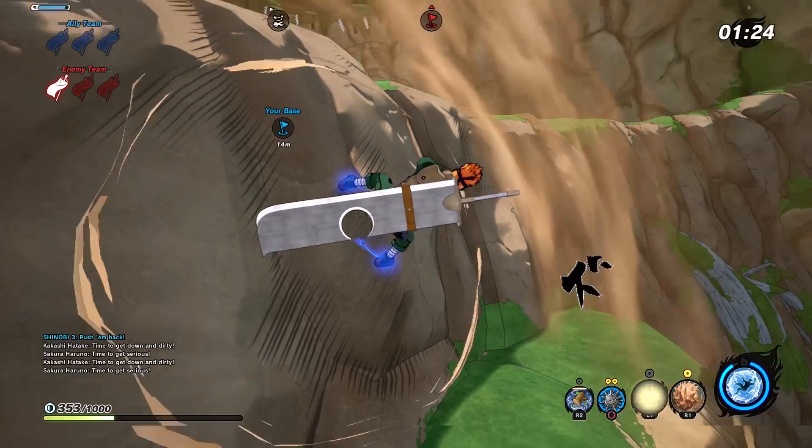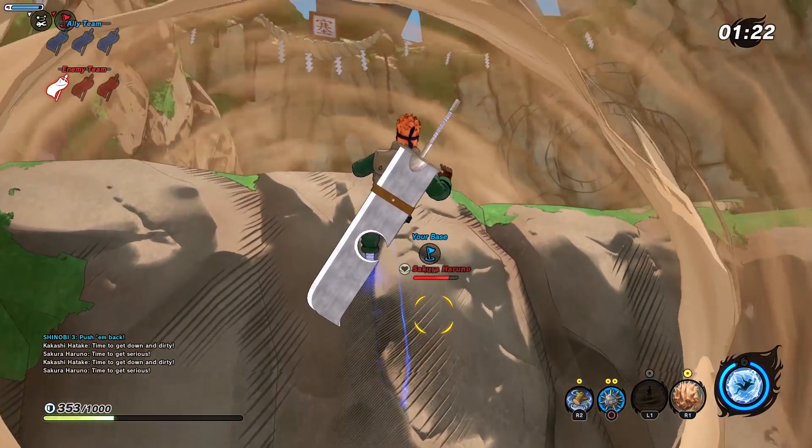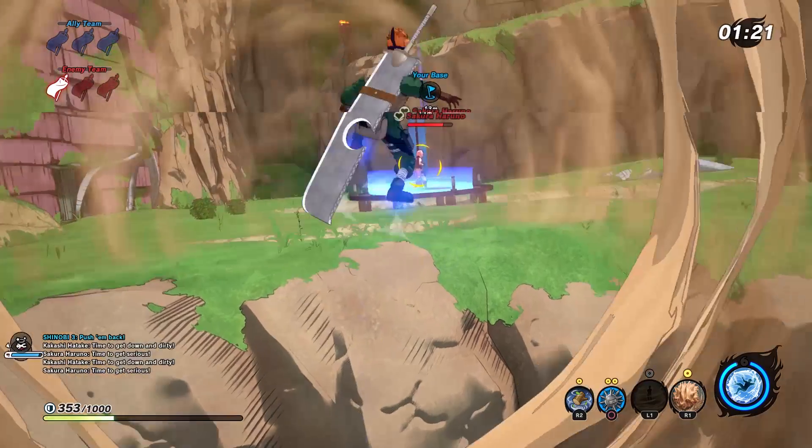It says, 'This is my zone and you're not getting in it.' Keep in mind that your movement speed is heavily reduced while this ability is active, so make sure you move into position before activating it.